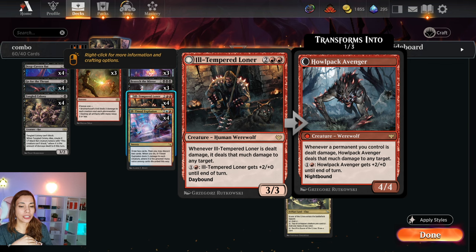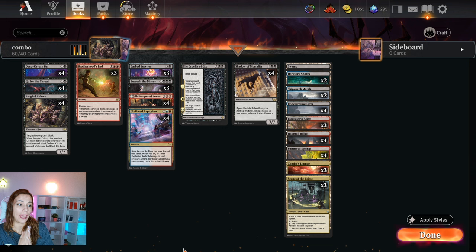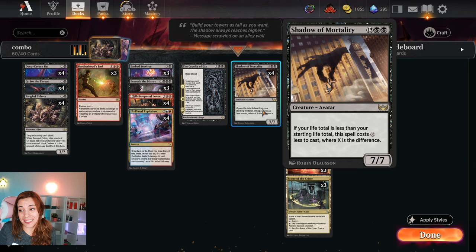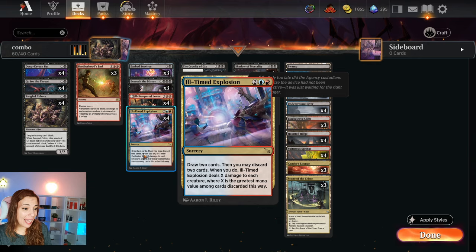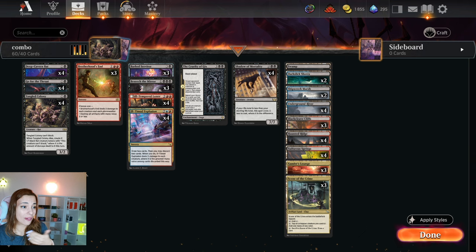So as you can see, we have not only the rats but also damage. And how are we going to do damage? We're going to play 4 Timed Explosion — the new card where you draw 2 cards, then you may discard 2 cards. When you do, this deals X damage to each creature, where X is the greatest mana value among the cards discarded. We're also playing 4 Shadow of Mortality, which costs 15 mana, even though it has a cost reduction. When you discard it to Timed Explosion, it's going to deal 15 damage to the board.